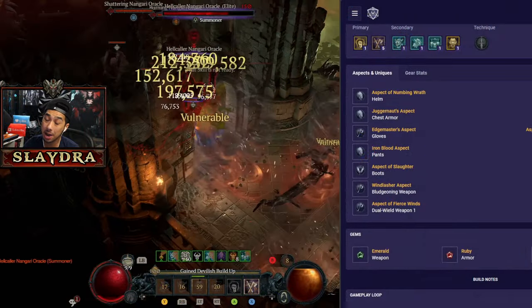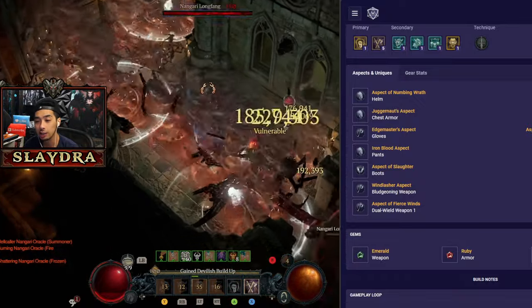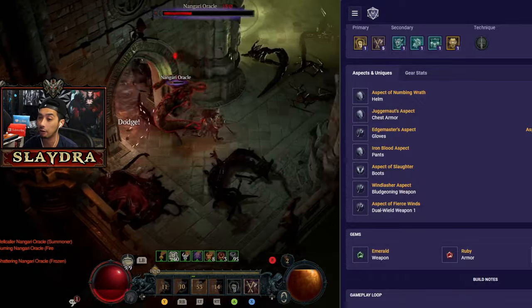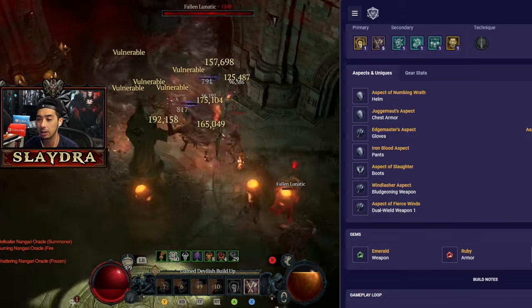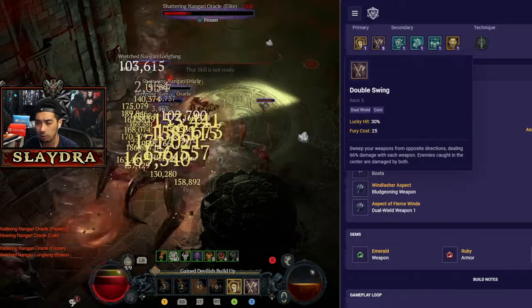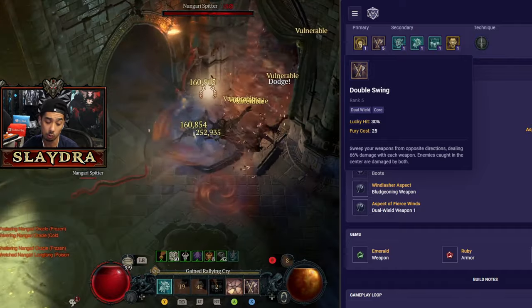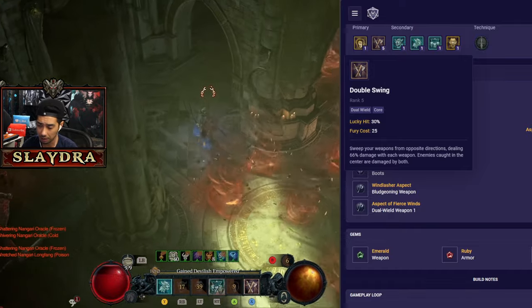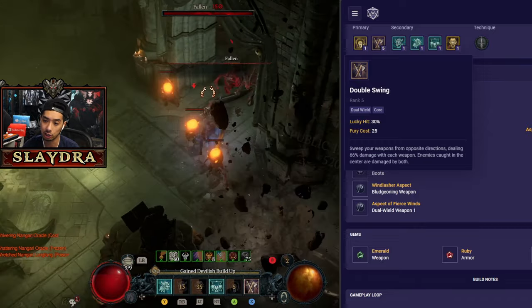Let's hop into it. One of the best Barbarian builds to come out in Season 4 of Diablo 4 is going to be the Dust Devil Barbarian. There are a few different ways to play it — this one is highlighting the dual blade version, which is the double swing. However, you can also play Whirlwind, which is a completely different build. Pretty much the flavor of the month for the Barbarian seems to be these Dust Devils.